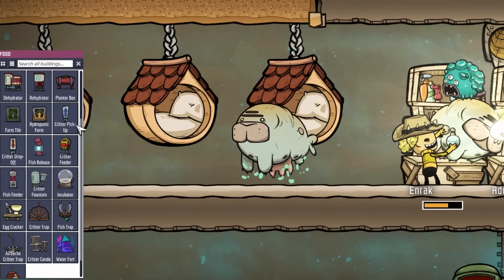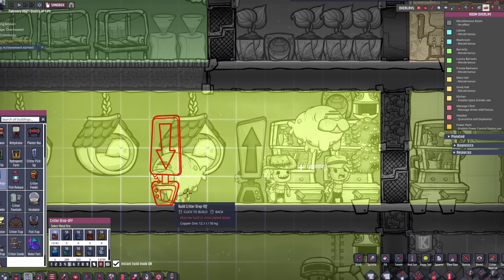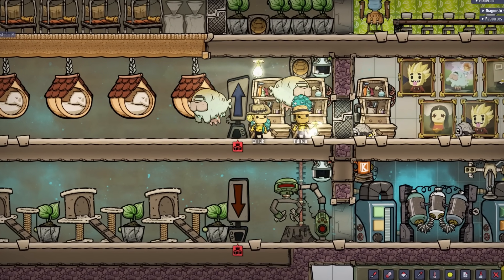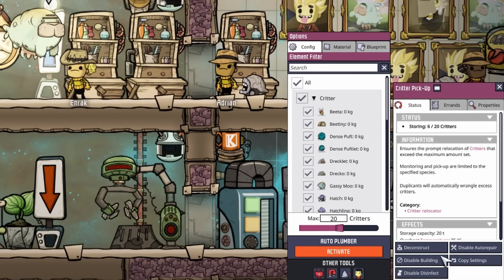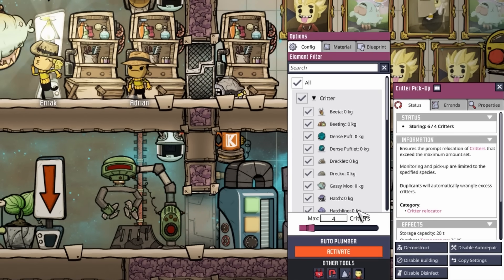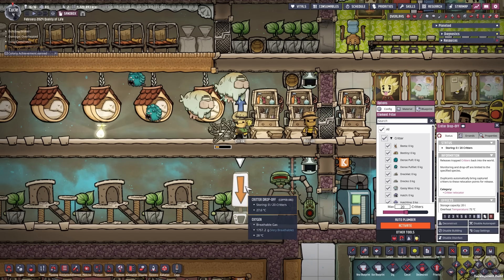There is now a dedicated critter pickup building as well as a dedicated critter drop-off building. The old buildings will still work in your save files though. The critter pickup building functions so that every critter above the maximum critter size you set for the building will be captured and transported to one of the critter drop-offs.